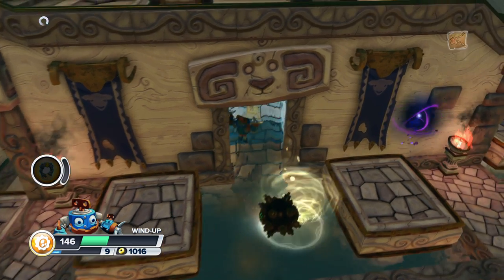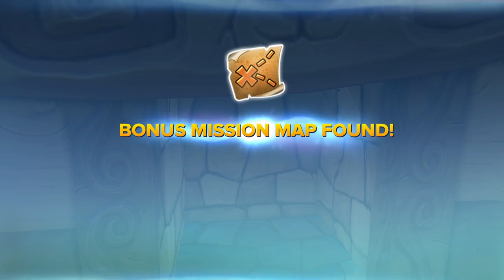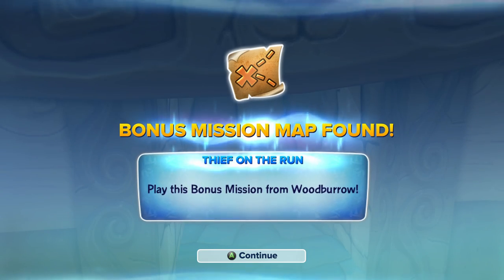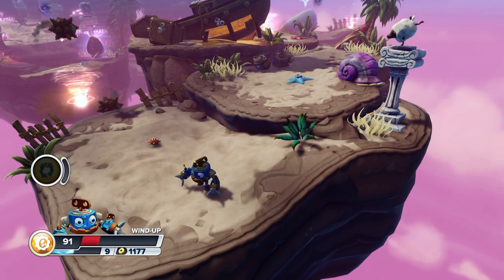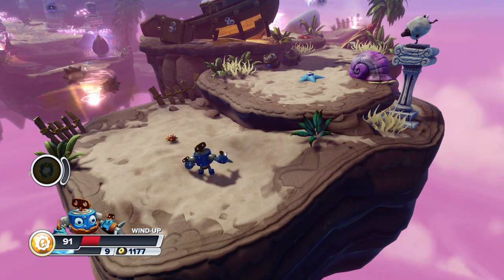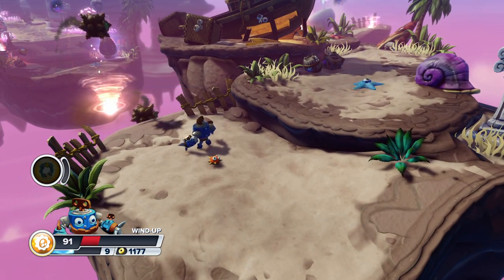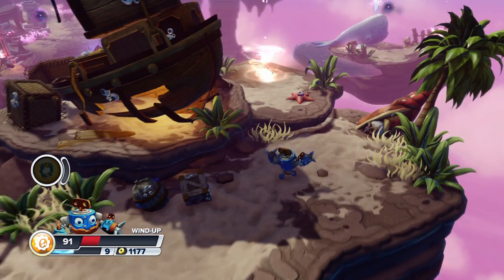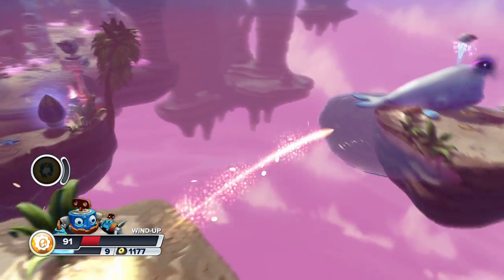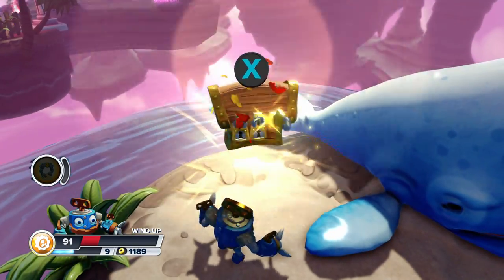The bonus map is over here — Thief on the Run — and that's unlockable to play in Woodboro. And once you get to this floating island here, past one of the vortexes, there's a vortex over here to the left — don't go to that one, go to the one over here to the right. Just go through that, and it'll take you over to this island with the whale. That's the second treasure chest.